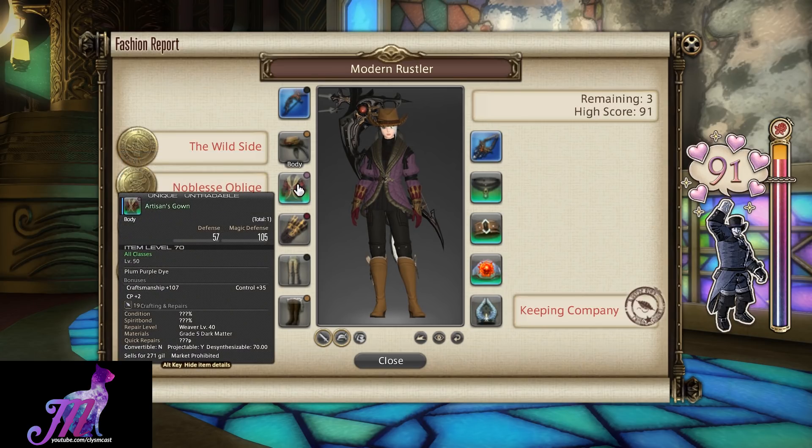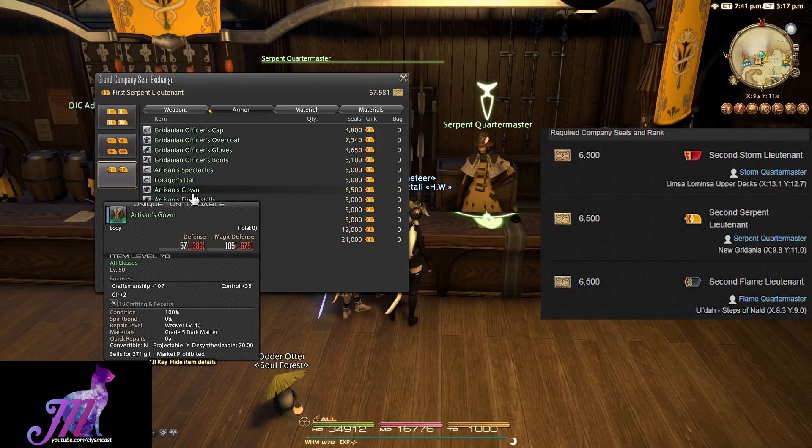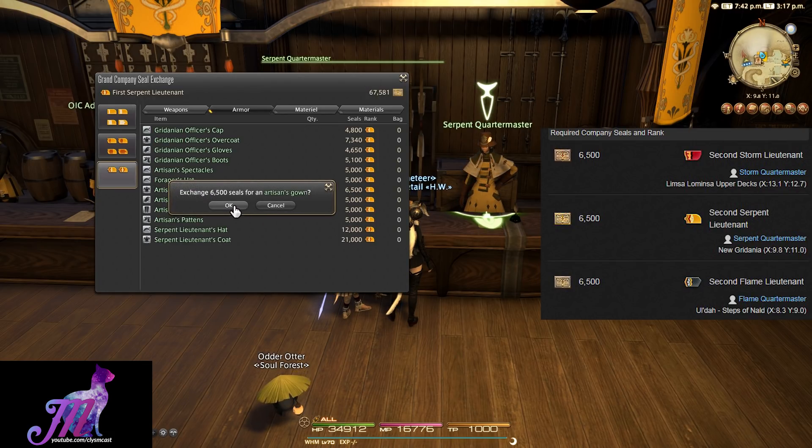The chest slot is the Artisan's Gown dyed Plum Purple dye. This gown is obtainable from your Grand Company vendor in major cities at rank 2nd Lieutenant for 6,500 Grand Company Seals.